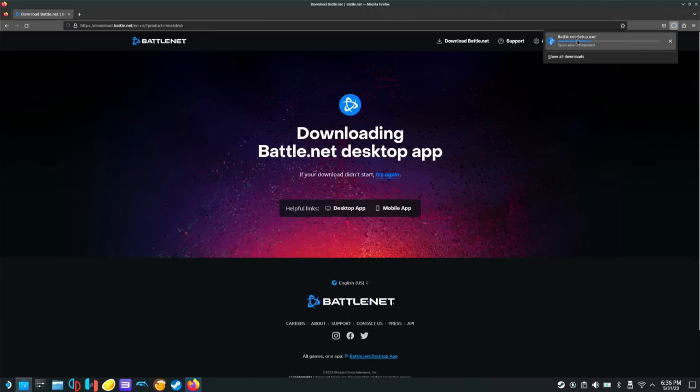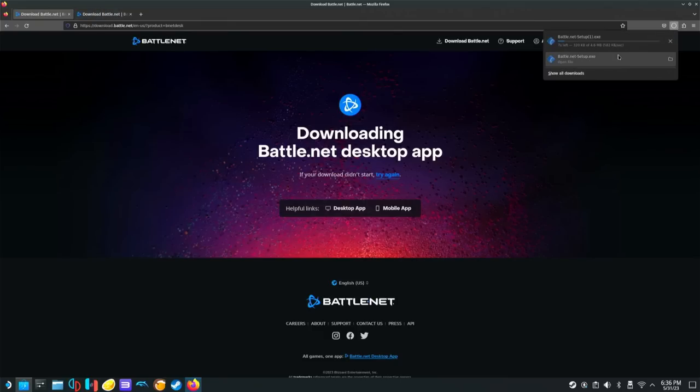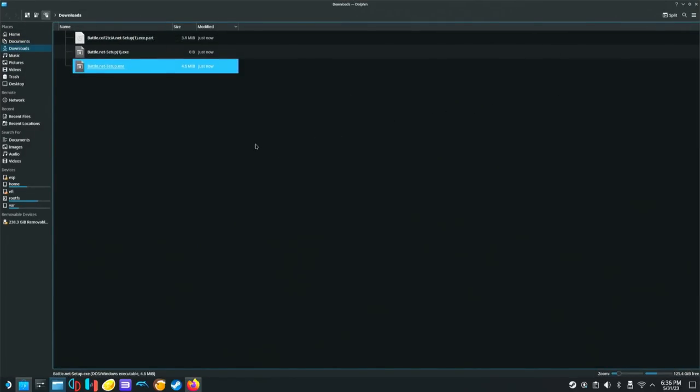And we're going to click download Battle.net. Now it should pop up in the top right that it's downloading. Now that it is downloaded, we are going to right-click on it and click show in folder. Now we can see it is in our downloads folder right here — Battle.net setup.